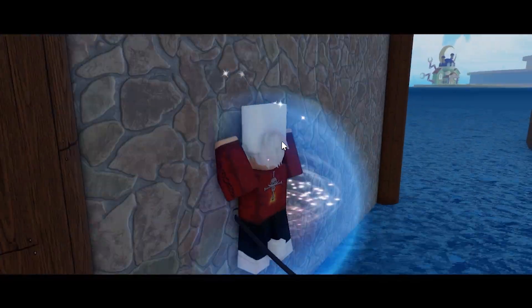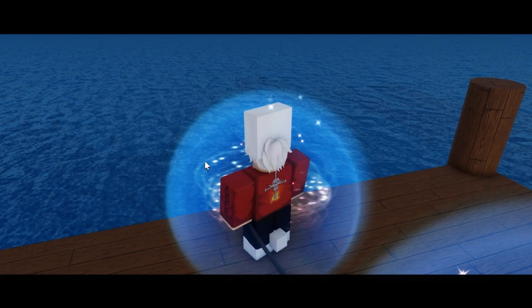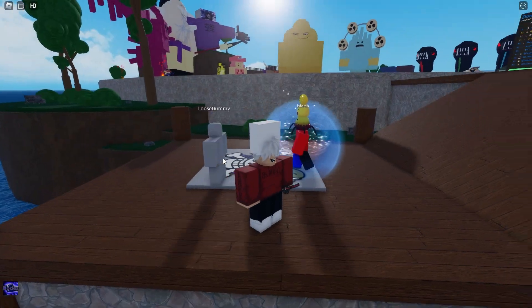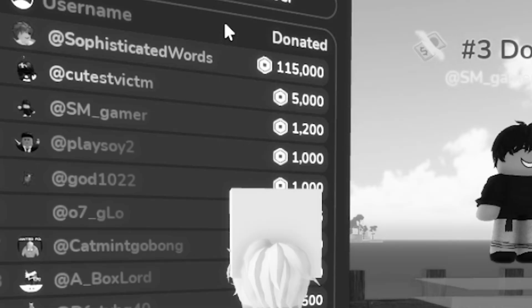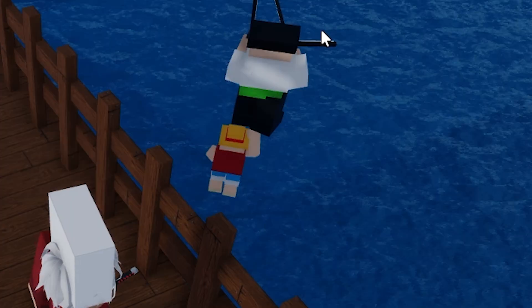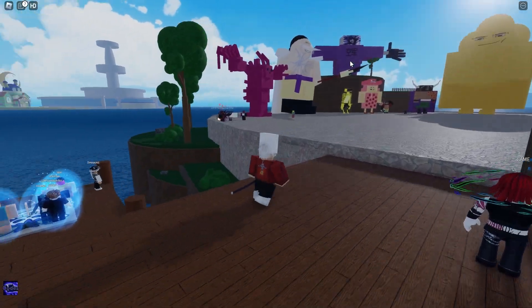Alright guys, so here we are in Haki Quest. The first look — it's pretty decent. There is no animation for the water whatsoever, and you actually just fall right into the void. But it's pretty different from other One Piece games, so it's fine. Let's actually check out the models. Over here we have a donation mode — people have donated 115,000 Robux to this game. There are islands, but unfortunately you can't really get to them because there are no ships for some reason.